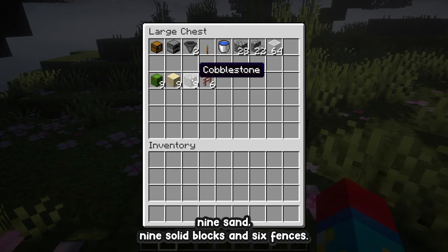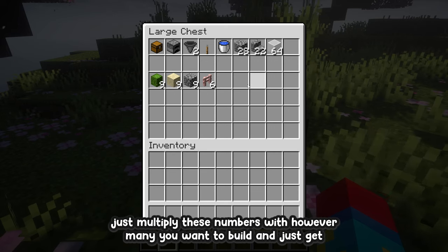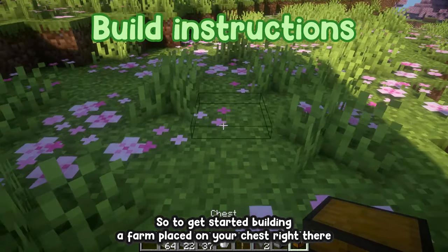To build one layer of the cactus farm you'll need nine cactuses, nine sand, nine solid blocks, and six fences — and this is all for just one layer. If you want to add more layers, just multiply these numbers by however many layers you want to build. Go ahead and grab all these materials.